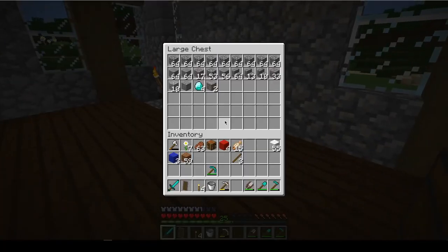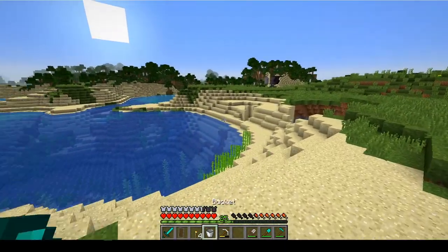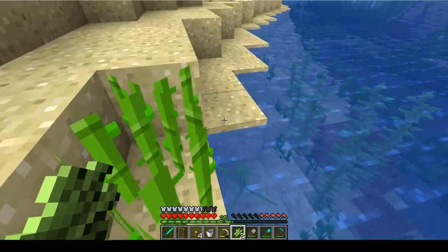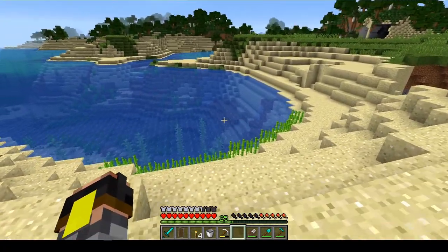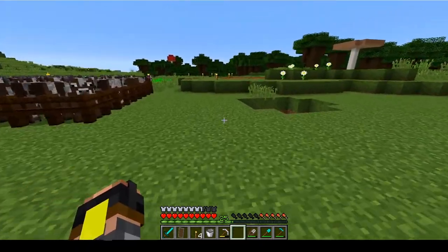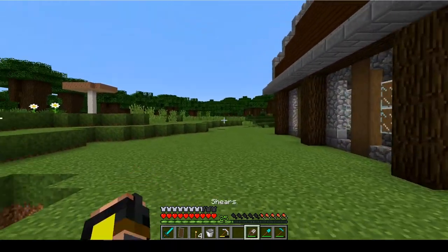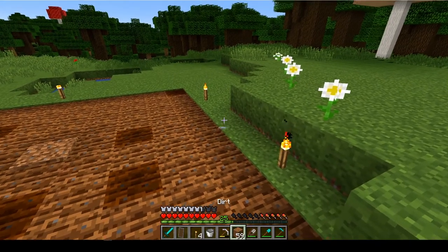We've gotten ourselves a slightly bigger farm, meaning we're gonna get a whole lot more wheat more efficiently. Let's go ahead and throw the wool in storage. We need to make sure we're going to get some sugarcane — I want to expand this as fast as possible. The sugarcane farm isn't gonna stay there; I'm gonna make a more efficient sugarcane farm, sort of like I did on Tectum. Maybe we could start measuring out another building right on top of here.